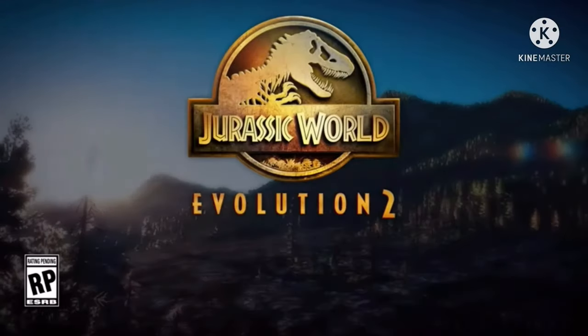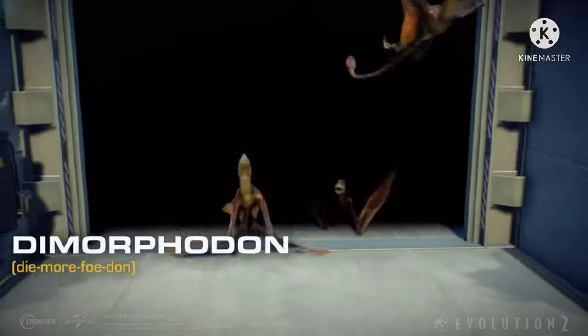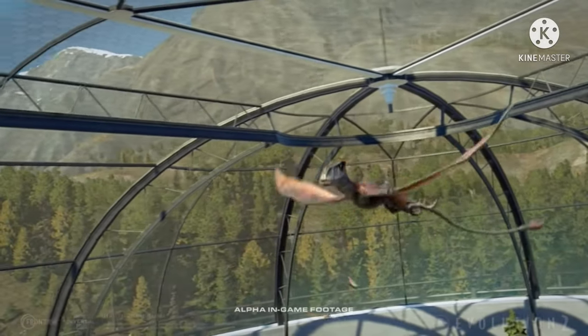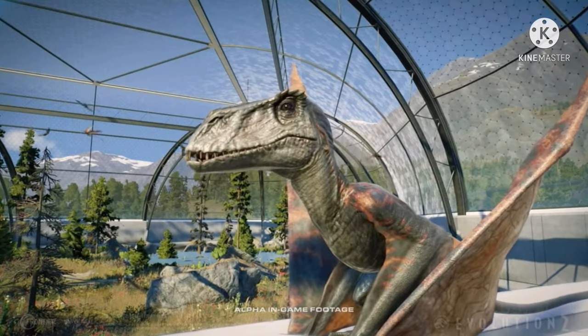Hello everybody and welcome to another Jurassic World Evolution 2 Species Field Guide report. For today's we've got the Pteranodon, the second species field guide for the pterosaurs. Last week we got Dimorphodon, but now it's time to shed our light onto the Pteranodon — the one we all knew was coming eventually.